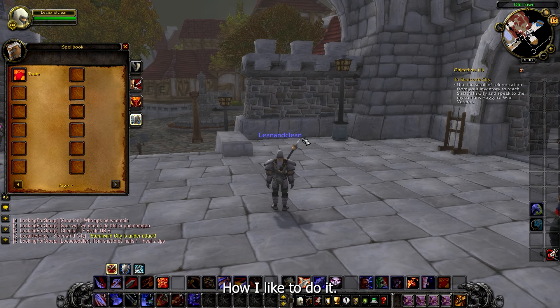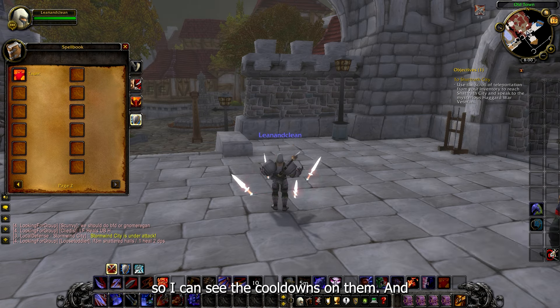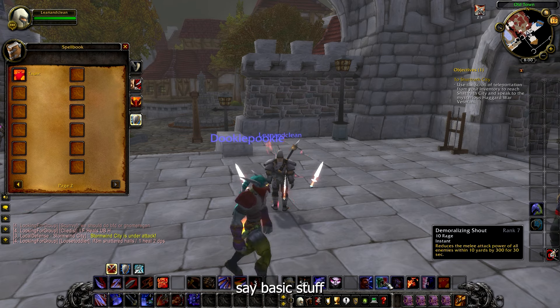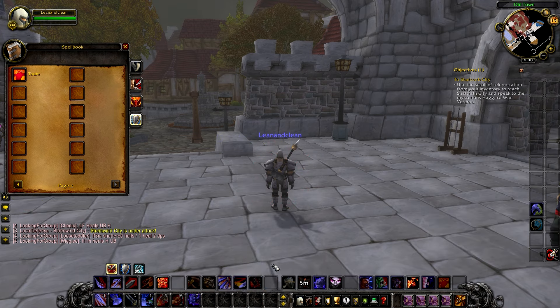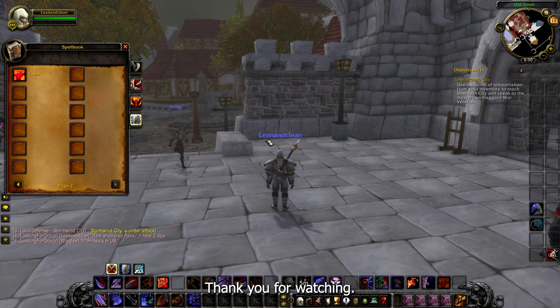This process takes the longest — trying to get everything the way you like it. But you get the gist of how I like to do it: all my offensives in one spot, all my defensives in one spot so I can see the cooldowns on them, and basic stuff like shouts or buffs all in one spot. That way you can get a sense of all your abilities and their cooldowns. Thanks for watching.